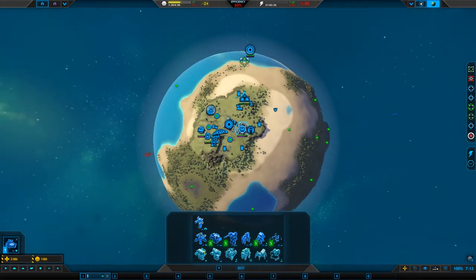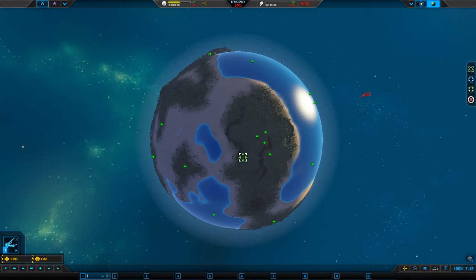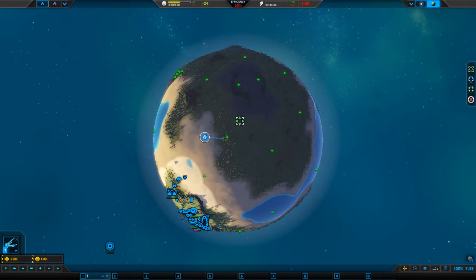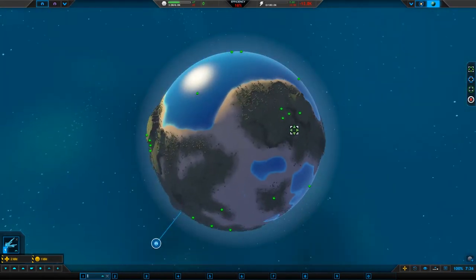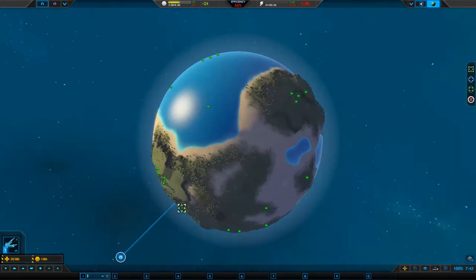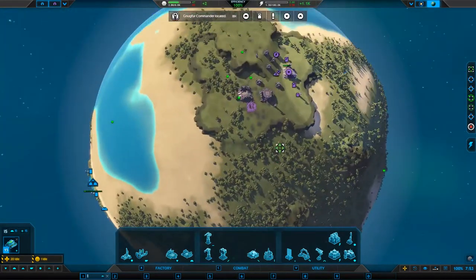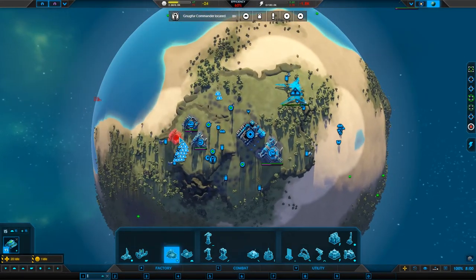Let's fly over here and see what's going on. I've got a feeling they're over here somewhere — we'll quickly locate them. This is the whole purpose of this scout vessel. We're just going to go over and see if we can see anything. Nothing there — what about up there? I've got a feeling that's probably where they're based. That's where I'd put my base. Everything seems to be ticking over pretty well. Let's build a few more factories. There you are — the fabricators! I knew you'd be there!